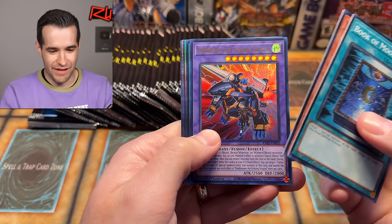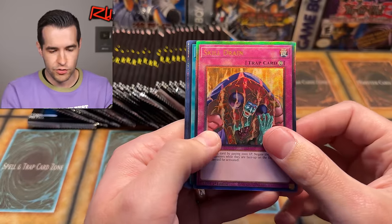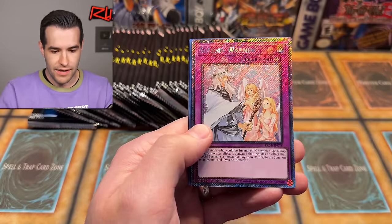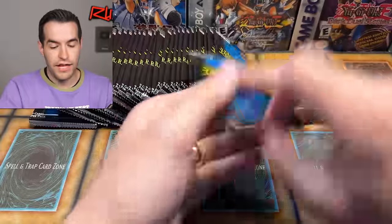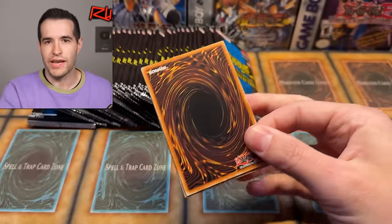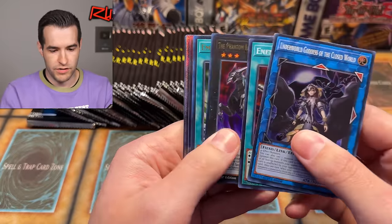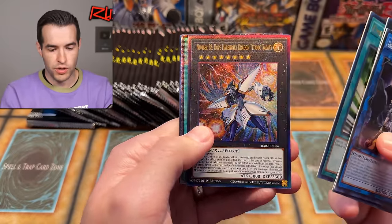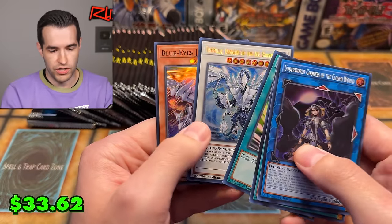It was a reprint set that has now been reprinted like seven times, which is hilarious. We have Skill Drain as a Prismatic Ultimate, and Enemy Controller. People are excited for Econ. Solemn Warning the Platinum Secret Rare — my favorite rarity — very, very cool. The new one looks way better than the previous one. Red-Eyes Dark Dragoon — that's a Collector Rare, Prismatic Collector Rare. Phantom Knights Break Sword, Emergency Teleport, Number 38 Hope Harbinger Dragon Titan Galaxy. We have Book of Moon — the Quarter Century Secret — and the Trisha Law Dragon of the Ice Barrier. So there is a lot of discussion about whether this is a good set or not.